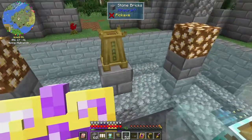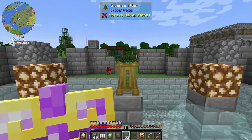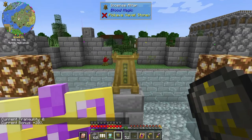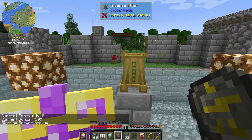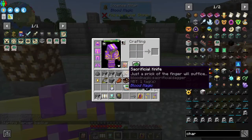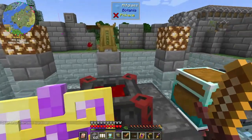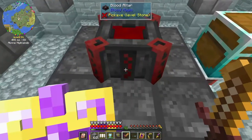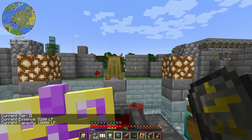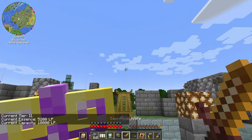So technically it is working now. All you have to do is place it down and it will work. Just placing it down with really nothing, no effort, you're getting a plus 20% bonus. Oh look, my sacrificial dagger is now warmed up. So if it's at 5,200... I think I was getting around 100 or 200 before.